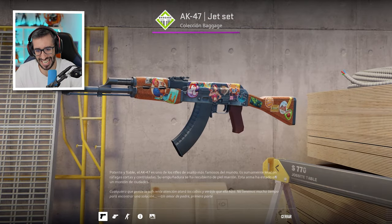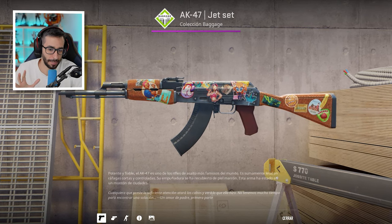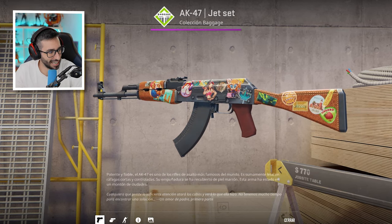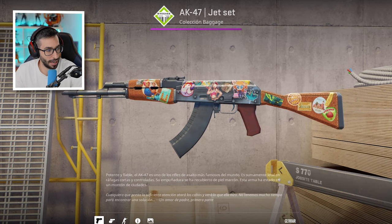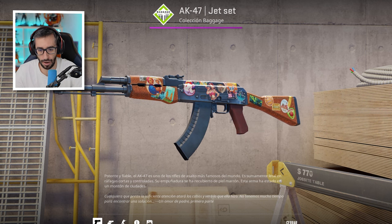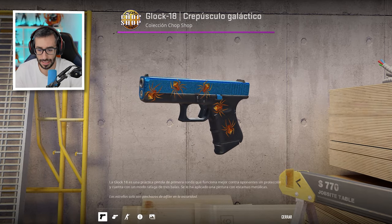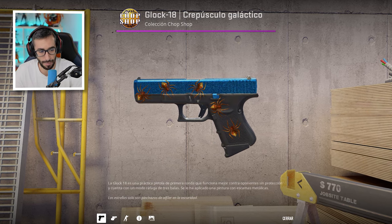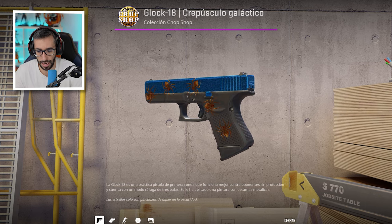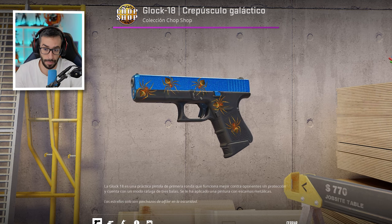El AK Jet Set en estado Factory New, una AK muy mítica. Que por si no tuviese pegatinas ya de por sí el arma, le ha añadido cuatro pegatinas más. El gusto de Neymar es interesante. Tiene varias combinaciones con la Gold Web que quería enseñaros. Aunque no sean combinaciones muy caras, tiene un montón de pegatinas guardadas y no sé si tiene pensado hacer algún crafteo más. Si eres aracnofóbico y coges el arma del suelo, ¡cuidado!